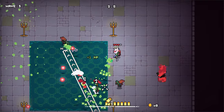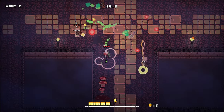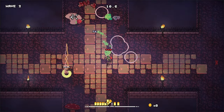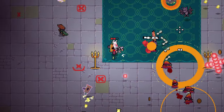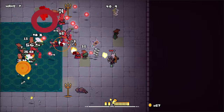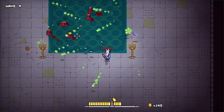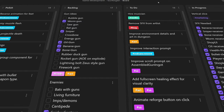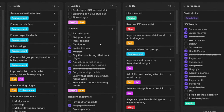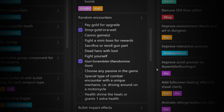Since the last devlog, I've been working hard to create a vertical slice of the game. A vertical slice is essentially a demo that represents the final vision of the product, but without all of the content. The goal is to give you a taste of what the final game will look and feel like. Once you've played the demo, I'll make any necessary tweaks and then focus on creating more content for the final release, such as new enemies, arenas, bosses, guns, passive abilities, and encounters.